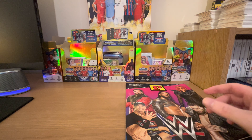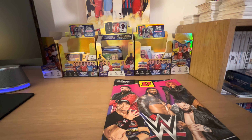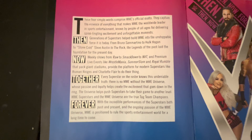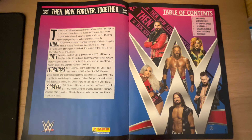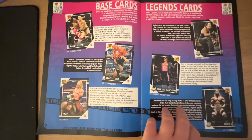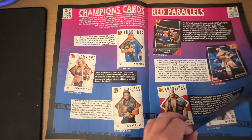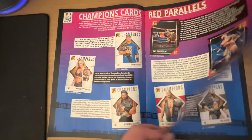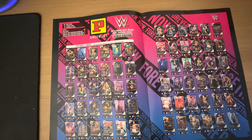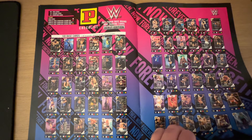As well as that we have the magazine, which we'll quickly go through now. It's going on about the base and legend cards, the parallels and champions — just pause where you need to read it. Green and gold parallels. Now into the checklist, and that's got the actual card design as well on it, which is sick.